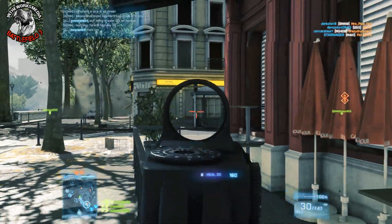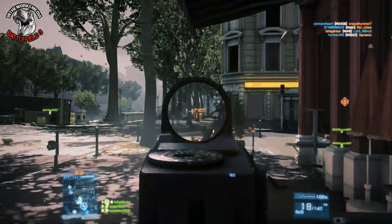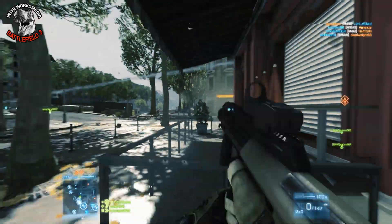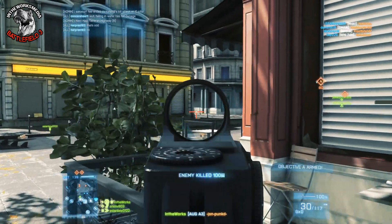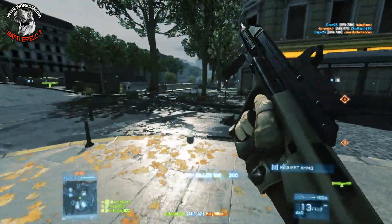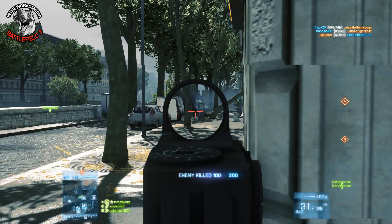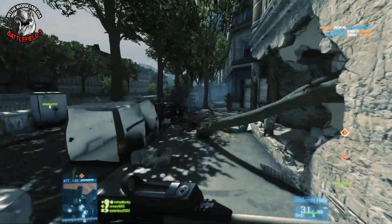Before the M416 got its big buff, this was basically in my eyes the best middle-ground weapon — a nice solid rate of fire, not off the charts, easy to control recoil, and really awesome handling because it is a bullpup weapon. That means you can move in and out of tight spaces and have good hip fire, since bullpup weapons in the game get better hip fire bonuses, making this a pretty versatile weapon.